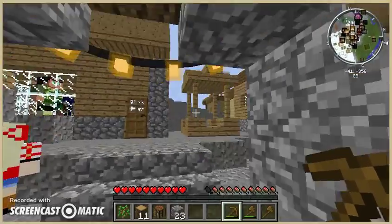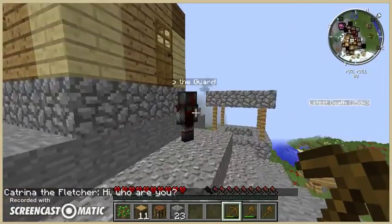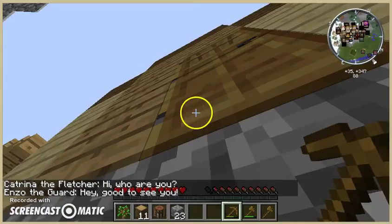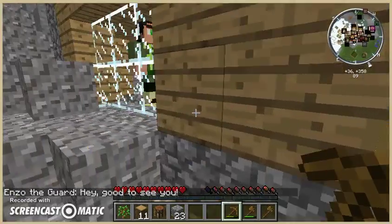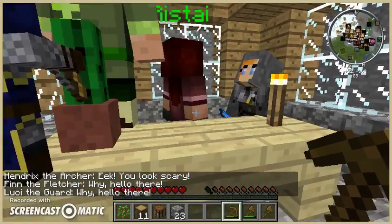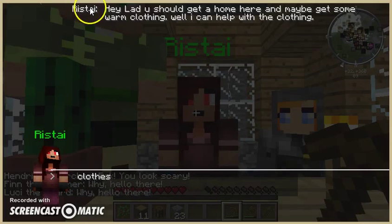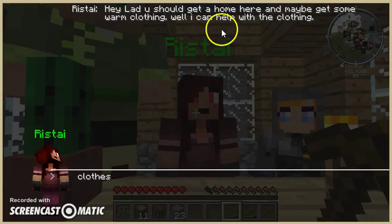So right now we are looking for a new lord or lady to take over the village. Nobody can get into that house, so I won't really see any point going up there. I think you're the closest house. Hello, person. Hey, lad — you should get a home here.